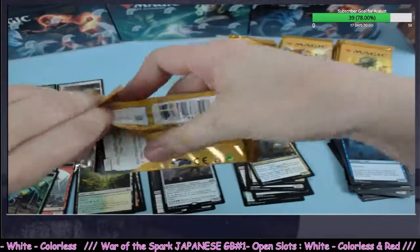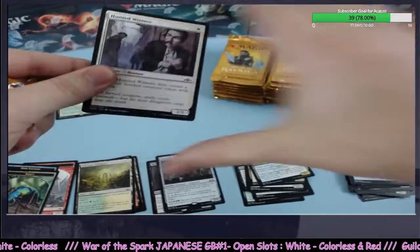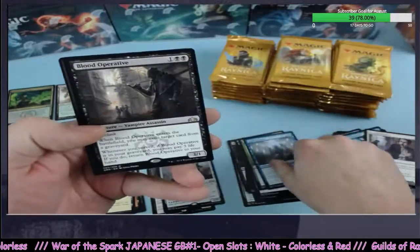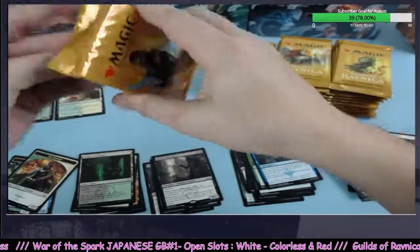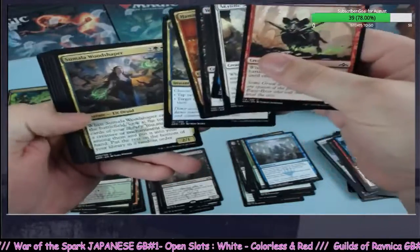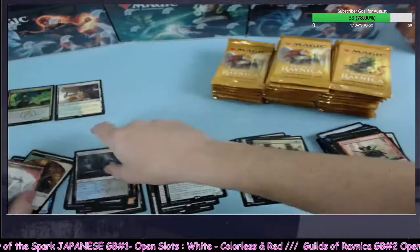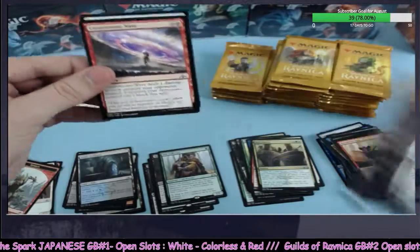Hopefully this is catching you after your long Monday. I imagine you guys are scattered all over the planet. Blood Operative going to black — congrats. Pelt Collector, good rare, going to green. These sets, the value on them — the lands are just creeping. We'll find out what our luck is here in Guilds.